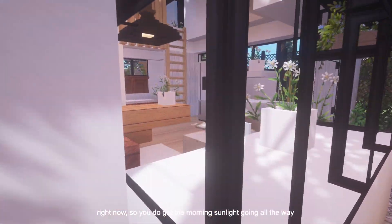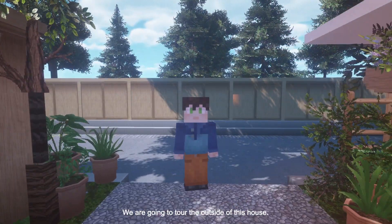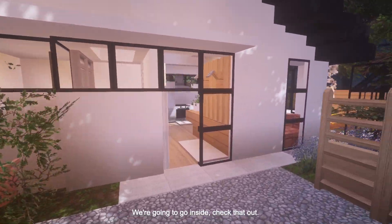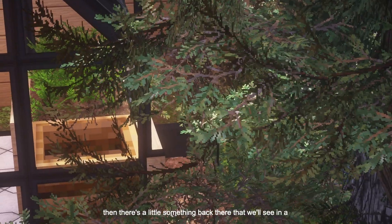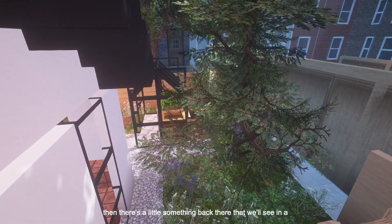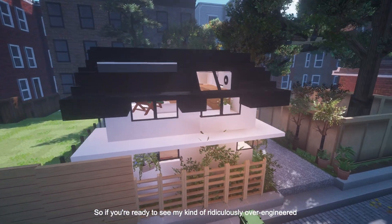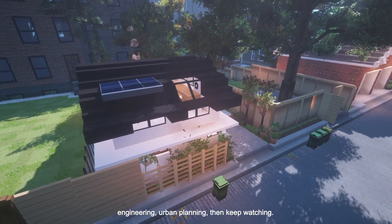It's 10 a.m. right now, so you get the morning sunlight going all the way through your living room. It's very beautiful. Here's what's going to happen: we're going to tour the outside of this house, go inside, check that out, tour the backyard, check out the greenhouse. And then there's a little something back there we'll see in a bit. So if you're ready to see my kind of ridiculously over-engineered Minecraft house, we're going to talk about the architecture, engineering, and urban planning, then keep watching.